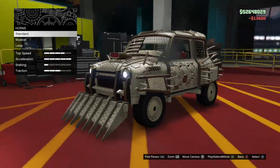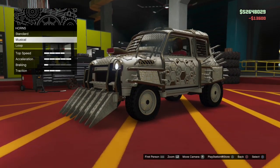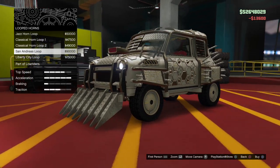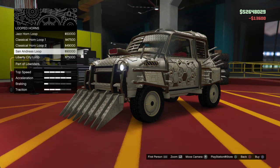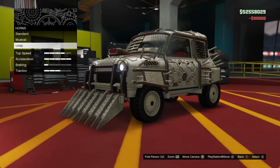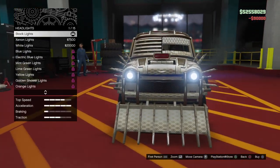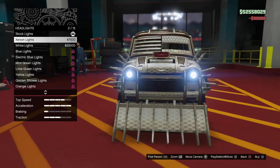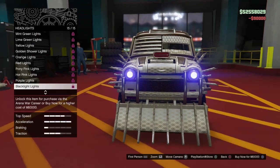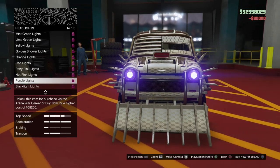Fenders: scroll to the bottom — this one is 4,300, buy that one. Grill: this one is 6,000, so we get this one. Hood: all the way down to the bottom — like I said, you have to get the most expensive. The blower hood is 13,600, that's the most expensive, so we get that one.